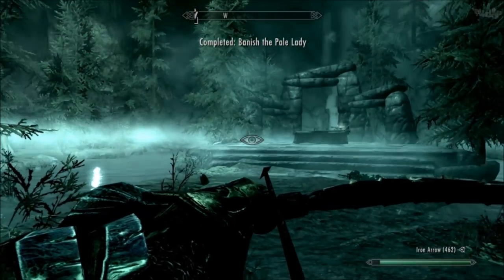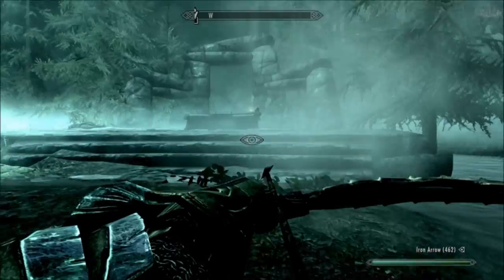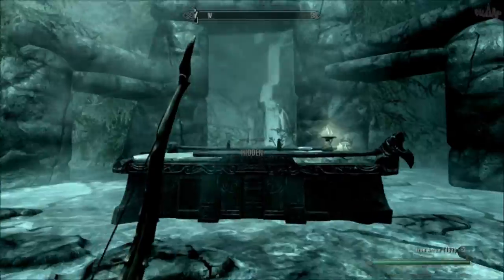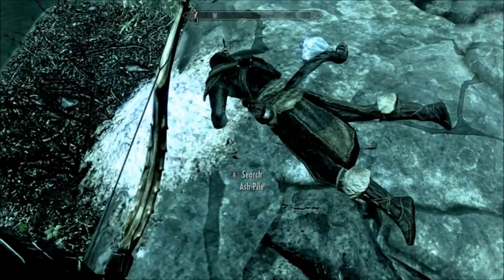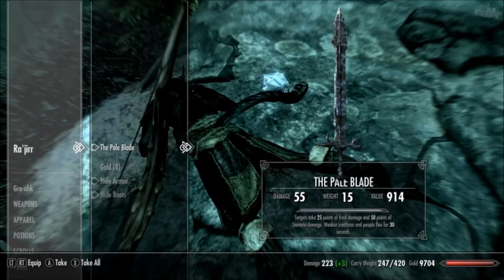It might be worth bringing some anti-frost potions with you if you have any difficulty. Usually some more wraiths spawn, but because I killed her in one hit I don't think that happened. So obviously he's dead — the old bandit leader. If you search him you will find the Pale Blade, this unique weapon.